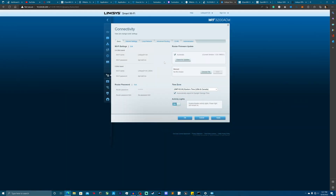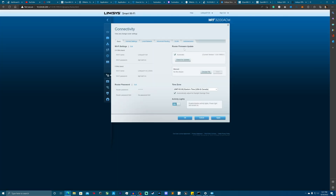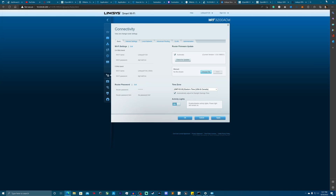All right, we're back inside the LinkSys page. You want to go ahead — we'll show you guys right here. You can go to Connectivity, and then go here where it says Router Firmware Update. You're going to choose your file, and now we're going to go ahead and install OpenWrt. Here's a super important thing.